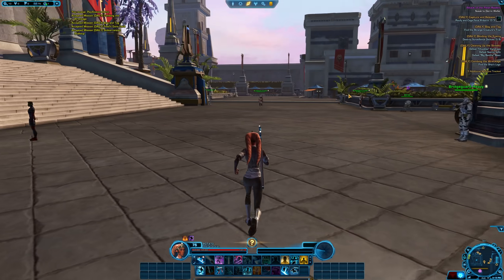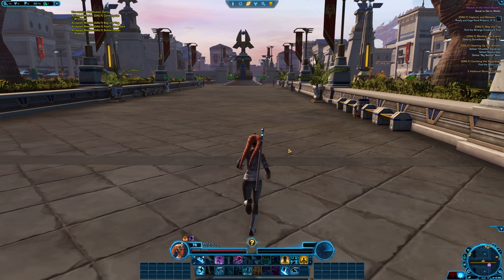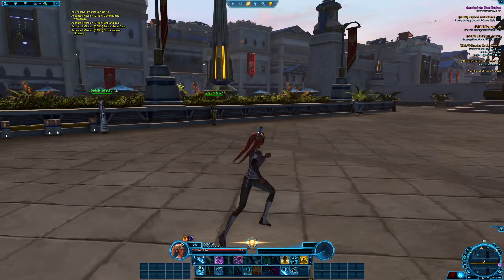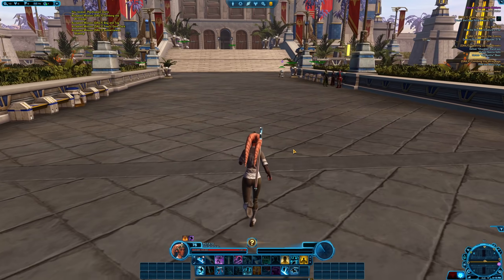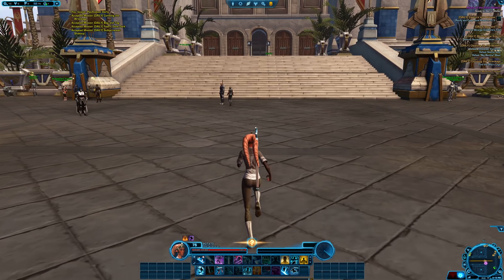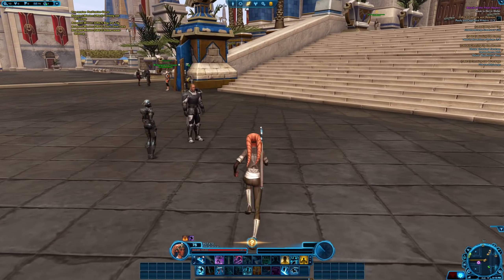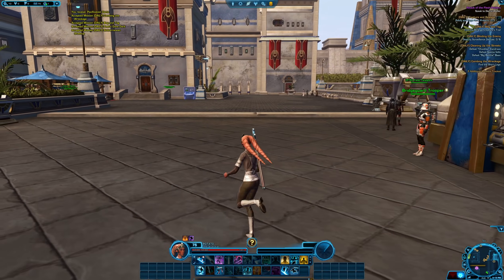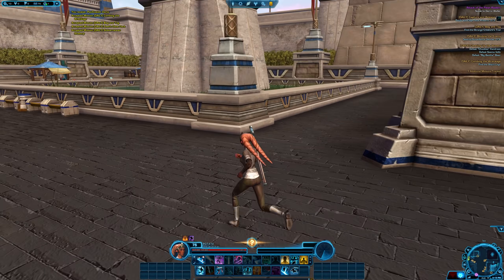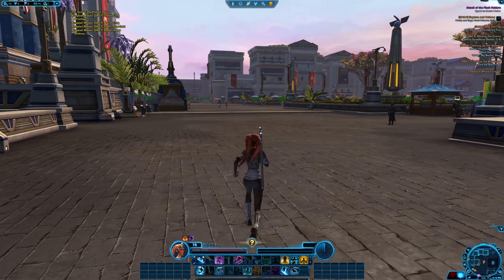One thing to note: if you make your way into other types of content like Coruscant, everything there is going to be low level and you're high level, and there's no level sync on the test server right now — you're just going to annihilate everything. Same for running operations: if you run Eternity Vault, you'll be level 75 and it's level 70. You'd need to play level 75 content, which includes the Corellia Flashpoint and the Nature of Progress operation. Pretty much everything else will be too low level to be a useful test.